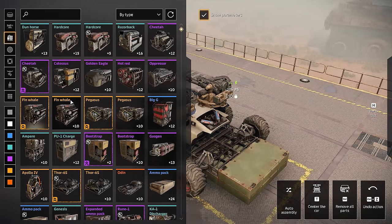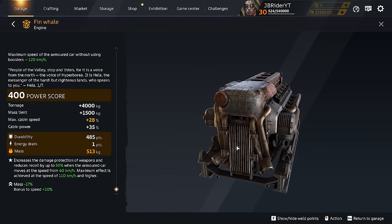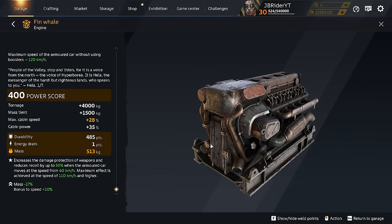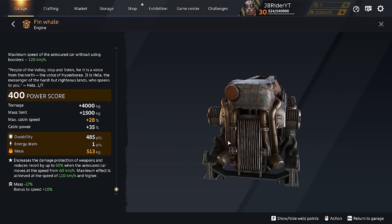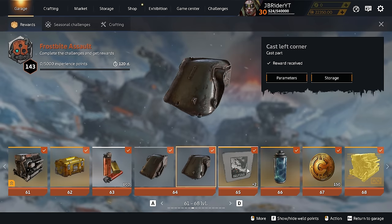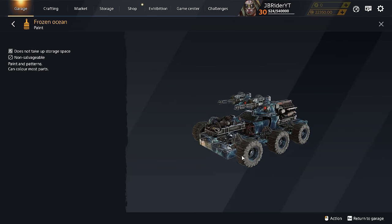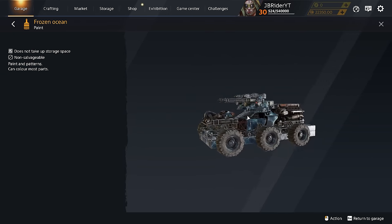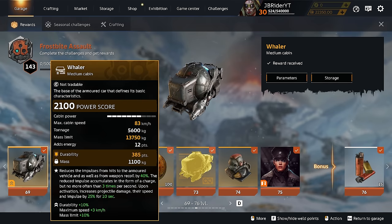After the Finwheel engine you get more Cast Right Corner and Left Corner and some new paint — Frozen Ocean — which is a little different and looks cool, kind of like an ocean paint. After that, nothing special until level 69, the special number, where you get access to the Whaler cabin.